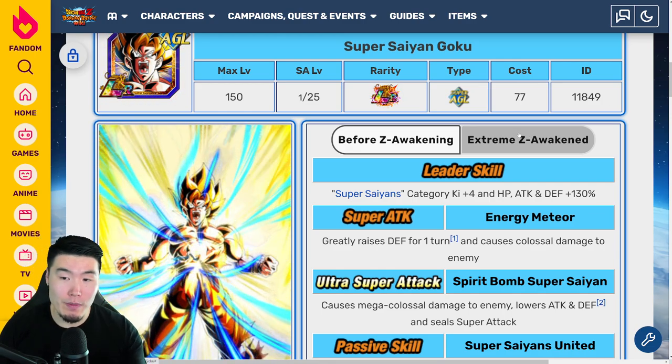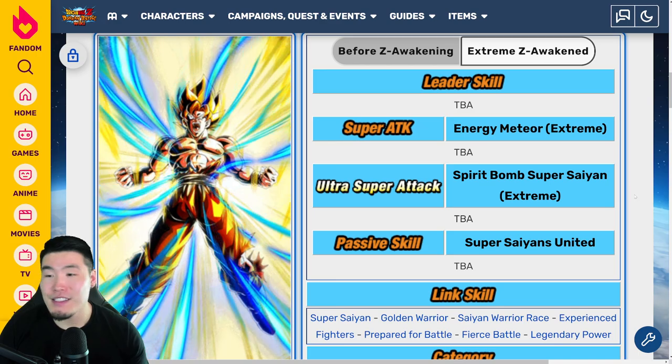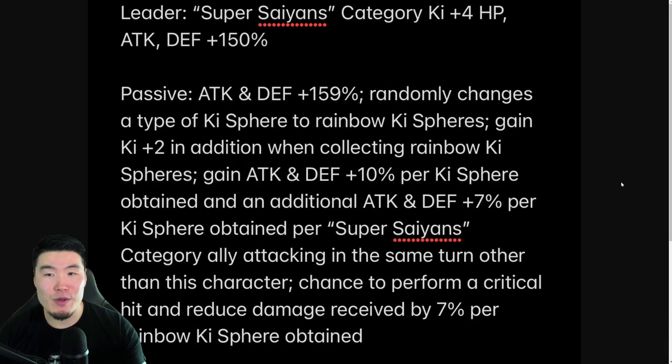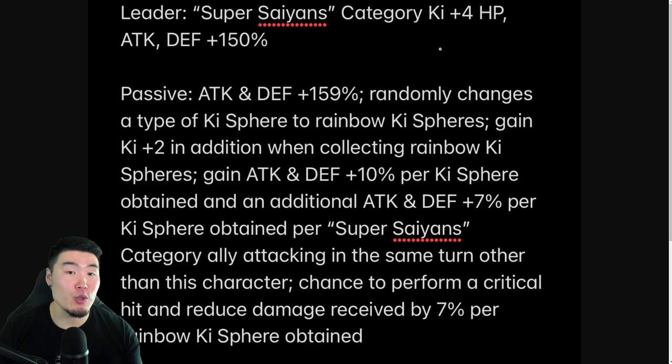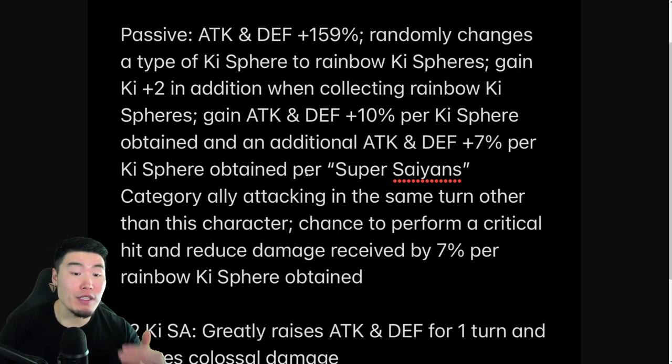Now taking a look at Goresh's translations, the new leader skill with the EZA is Super Saiyans category Ki plus 4, HP attack and defense plus 150%. Passive is attack and defense plus 159% instead of just 59%. Randomly changes a type of Ki sphere to rainbow Ki spheres, gains Ki plus 2. In addition, when collecting rainbow Ki spheres, gains attack and defense plus 10% per Ki sphere obtained, and an additional attack and defense plus 7% per Ki sphere obtained per Super Saiyans category ally attacking in the same turn, other than this character.